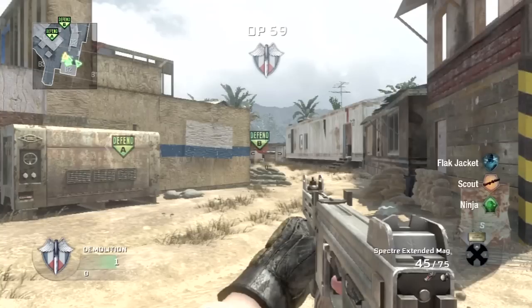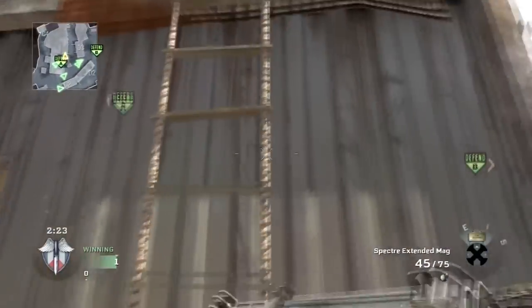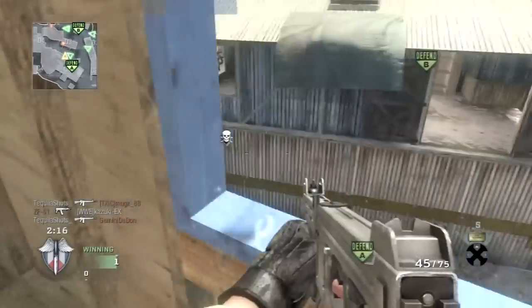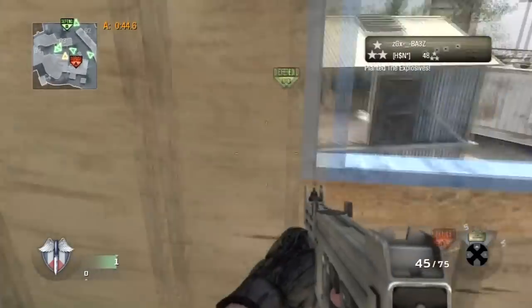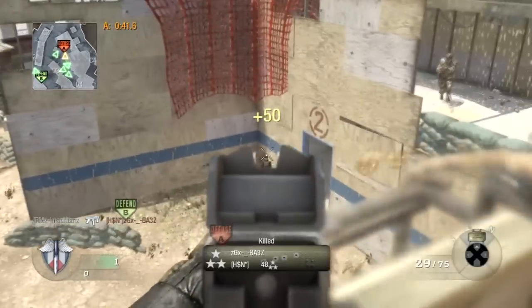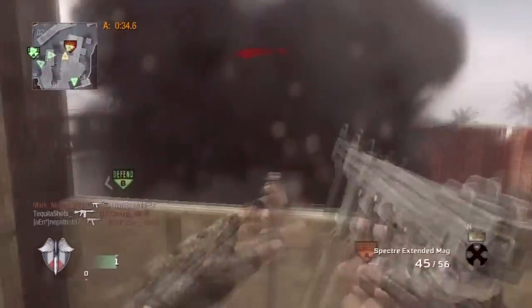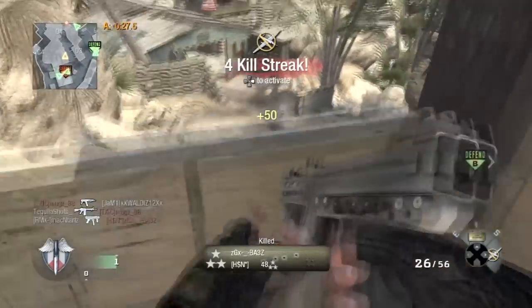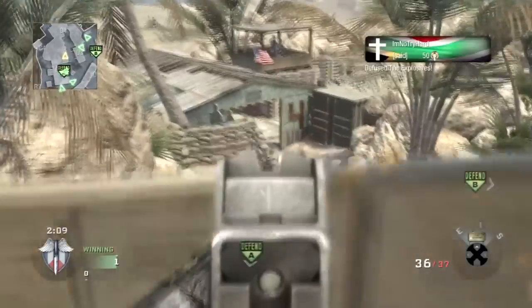I have on Flak Jacket, Scout, and Ninja. We're going to need to make our way up to the tower on Firing Range. Once you're up here you want to throw your frags and stuns - stuns are optional but you definitely want to get rid of your frag grenade. Do this because when people throw their frag grenades up into the tower, once they figure out you're up here, just keep pressing R2 continuously. When you see a frag, turn towards it and throw it.